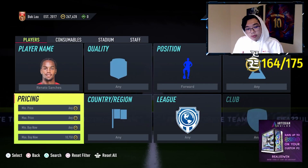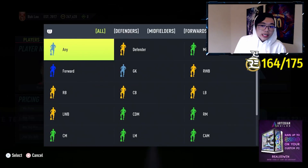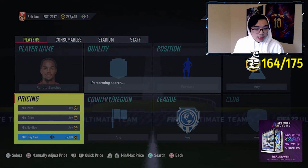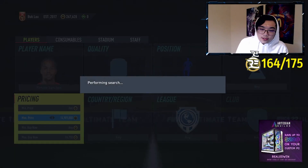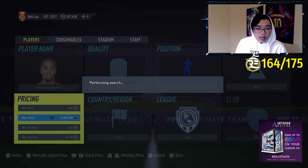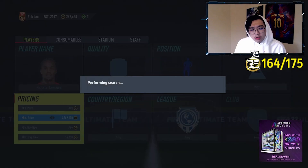We know he sells for about 19,000, so we're gonna undercut and list for 18,750. To get him, put the search on forward, go to the max buy now, and set it to a point where it's not too expensive — keep in mind the five percent tax. So maybe set max to 16,700 and snipe if anything pops up. We know he will sell at 18,750.